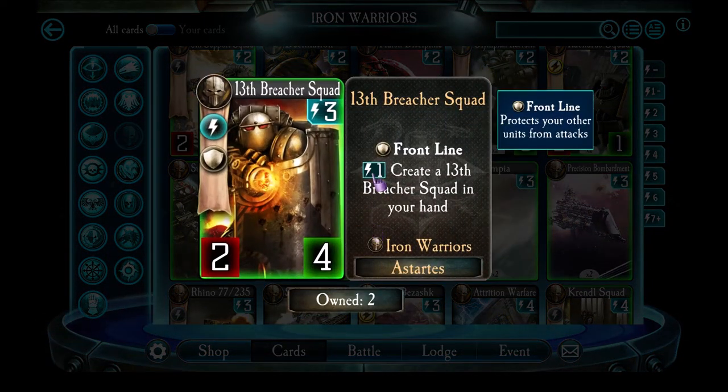13th Breacher Squad is the first frontline unit for the Iron Warriors, and it's pretty good. It costs 3 energy and has 4 health — slightly less than a bunker — but it does have 2 attack, so many weaker units will die when they try to hit it. On top of that, if it survives until your next turn, you can spend 1 energy to make another copy of it, ready to go down in your next turn or even the same turn. I think it's a decent card.